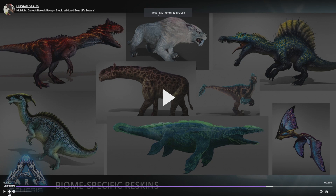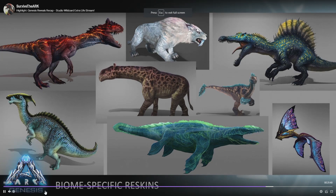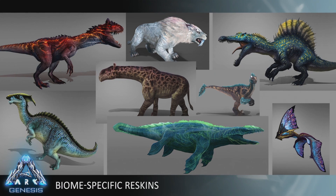They also released biome-specific dinosaurs. You can see a bunch of current dinosaurs with specific reskins: the volcanic allosaurus, the snow biome saber tooth, the bog spino, the bog paraceratherium, the bog raptor, the bog parasaur, the ocean mosasaur, and the bog tappy. The devs have said these are pretty much just going to be a retexture with no new abilities, however they are still working on more dinosaurs.